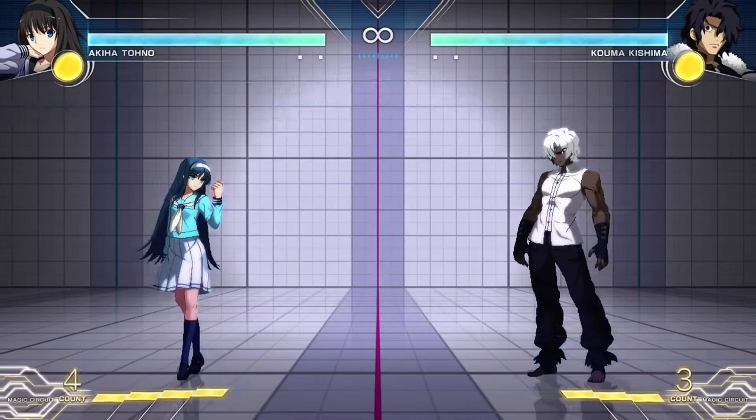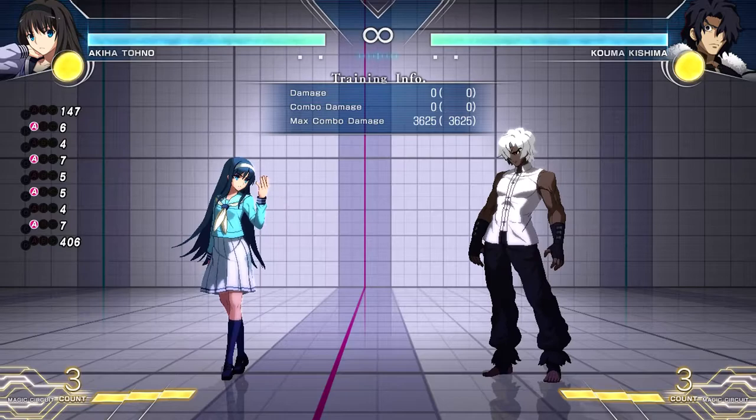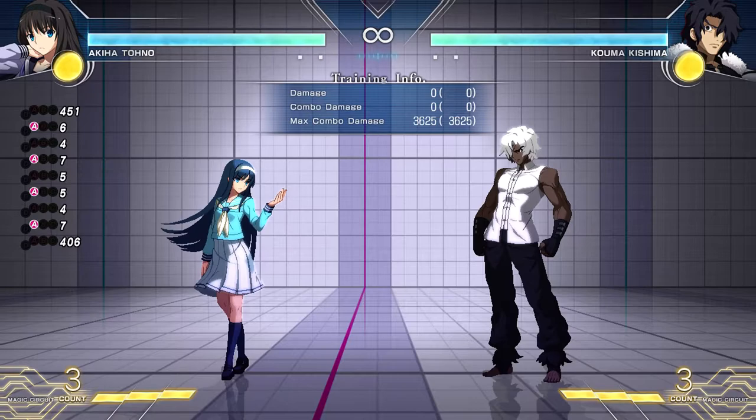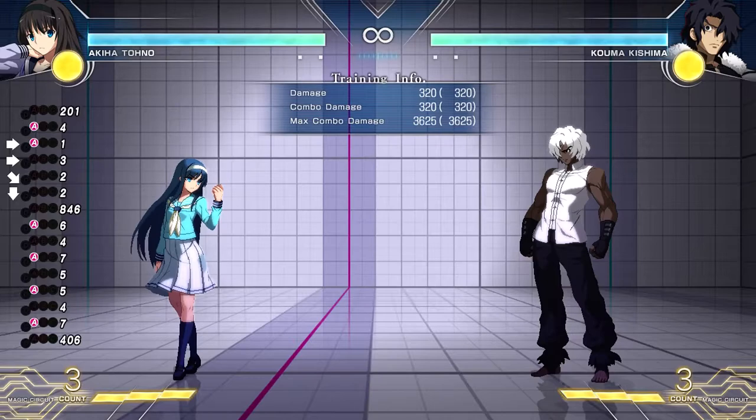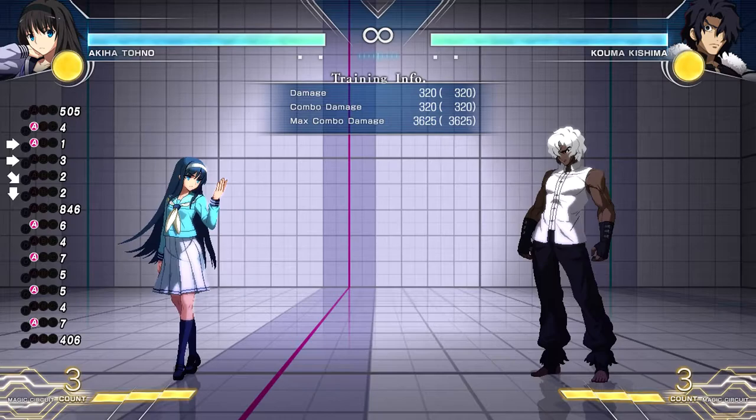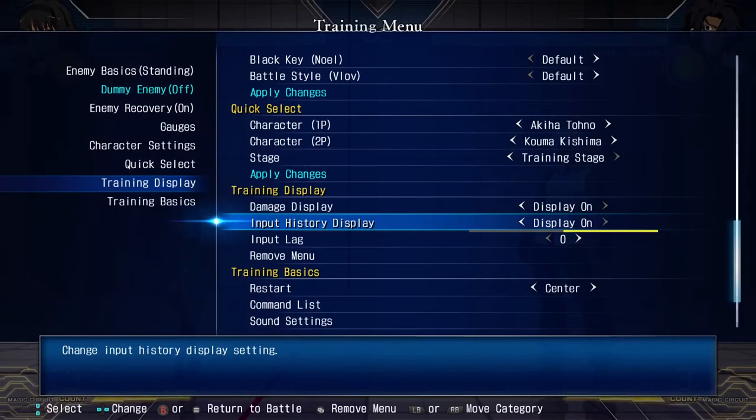Training display: damage display shows your damage, input history shows your input history. The little number next to your inputs is the amount of frames that you've held that button. Right now I've done nothing and you can see the frame counter going up — it just hit 500. If you do an input like a quarter circle forward motion, you can see: I held down for 2 frames, down-forward for 2 frames, forward for 3 frames, and hit A for 1 frame.